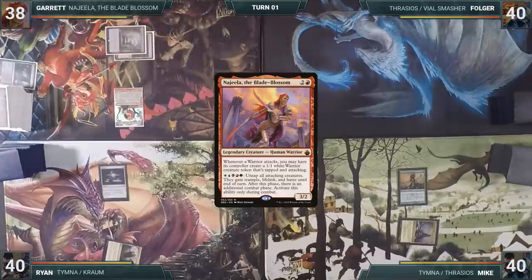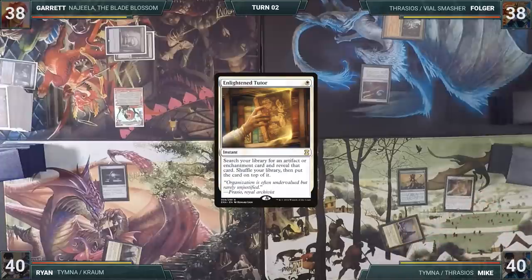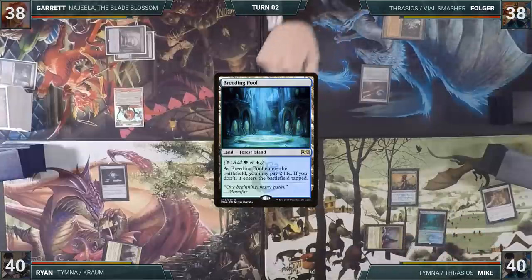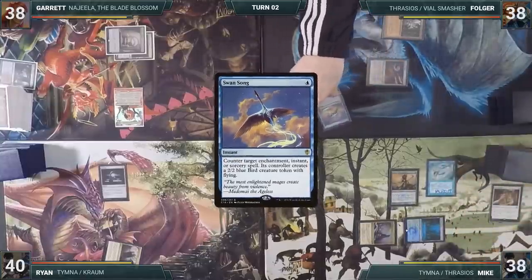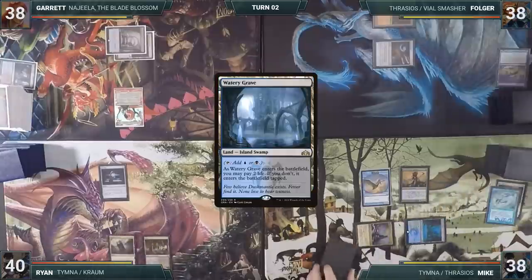Garrett gives the turn to Folger. Folger plays an Ancient Tomb and taps it to cast Arcane Signet, then ends his turn. During Mike's upkeep, he casts Enlightened Tutor, fetching up a Mystic Remora onto the top of his library. He plays a Breeding Pool untapped, paying two life, and casts Mystic Remora. Folger responds by casting Swansong, countering Mystic Remora, becoming the hero to the rest of the table. Mike passes. Ryan plays a Watery Grave untapped, paying two life.